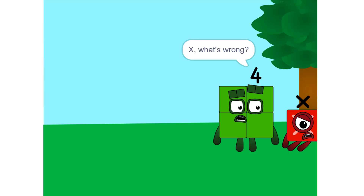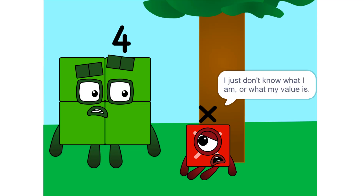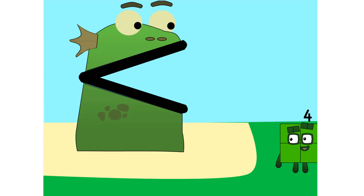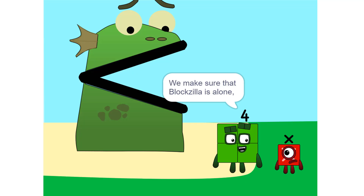X, what's wrong? You look depressed. I just don't know what I am or what my value is. Then let's go to Blockzilla's cave. Maybe she can help. So, this is Blockzilla's cave? Yeah. We make sure that Blockzilla is alone.